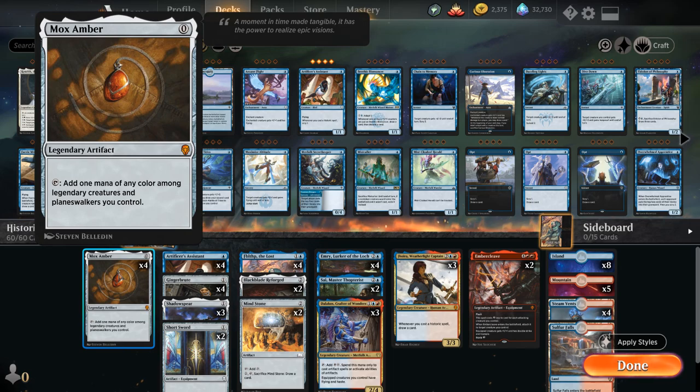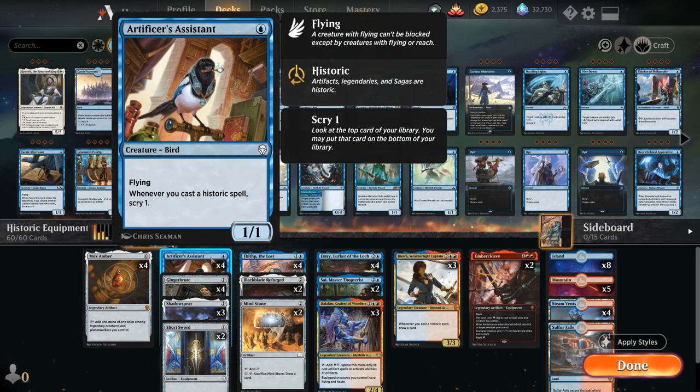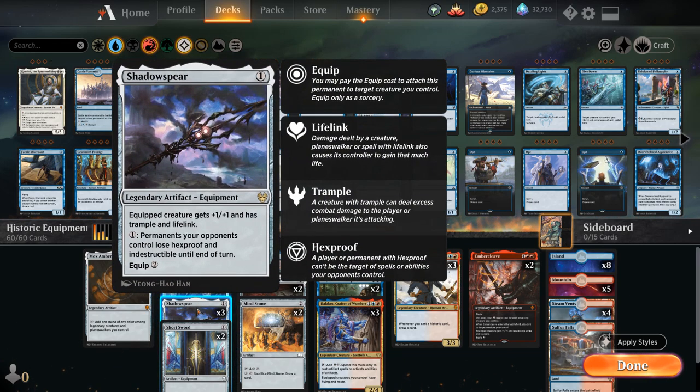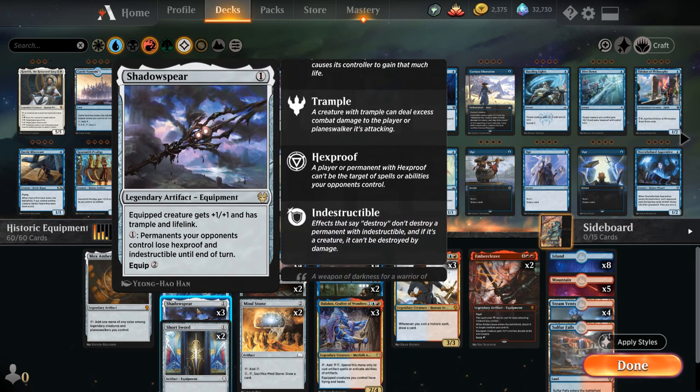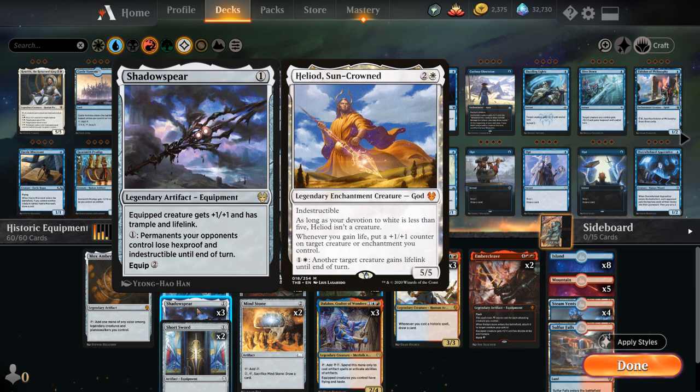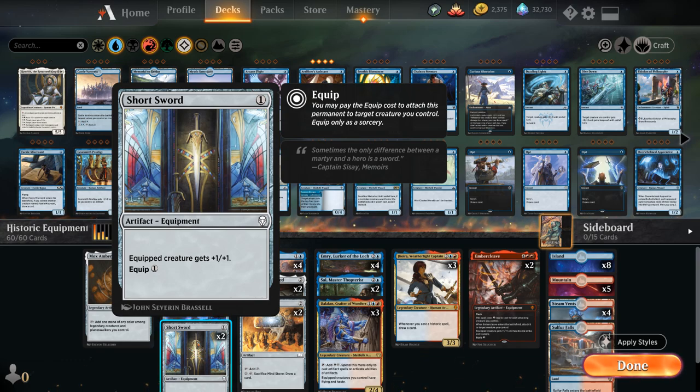With so many legendary creatures we're playing the full playset of Mox Amber to accelerate into more powerful spells — great with Artificer's Assistant and especially Jorah. At one mana we have the Assistant and four copies of Gingerbrute, a 1/1 artifact creature with haste. We also have three copies of Shadowspear, a legendary equipment giving plus 1/+1, trample, and lifelink, plus an activated ability that removes hexproof and indestructible from opponent's permanents. Two copies of Short Sword round out our one-mana cards.